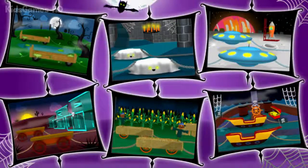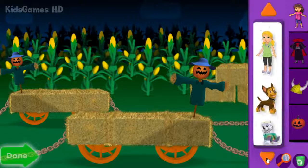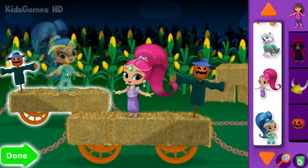Use your mouse to click the place we should have our parade! When you're done getting our friends into costumes, click the green Dawn button to let the Halloween parade begin!